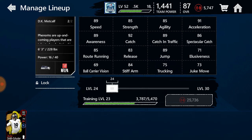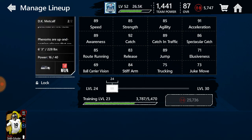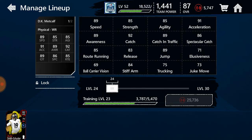We're going to go over his stats. 90 overall wide receiver, 16 Power Smashman DK Metcalf: 89 speed, 85 strength, 85 agility, 91 acceleration, 89 awareness, 92 catch, 89 catching in traffic, 86 spectacular catch, 85 route running, 83 release, 89 jump, 71 looseness, 69 ball carry vision, 84 stiff arm, 75 trucking, and 73 juke. This card is definitely insane guys — he's a physical wide receiver.